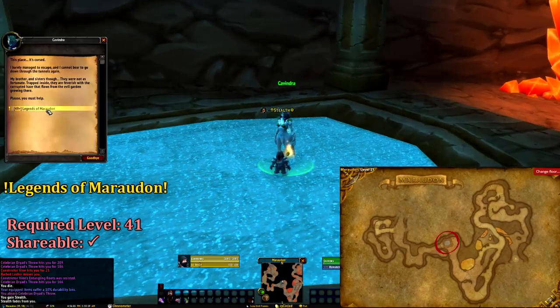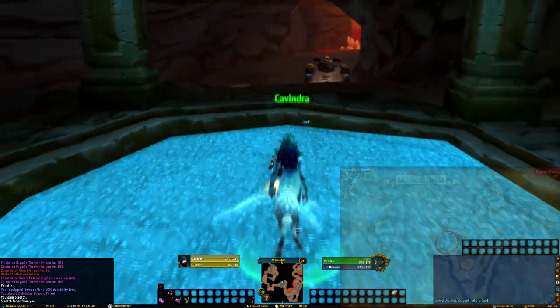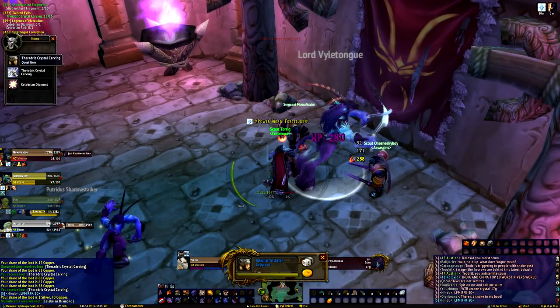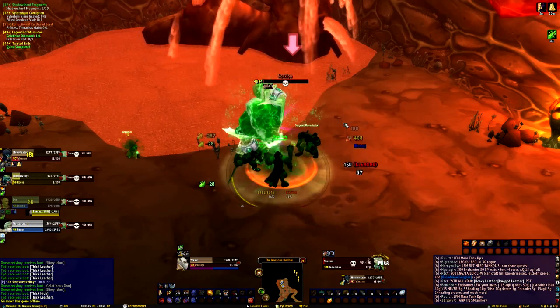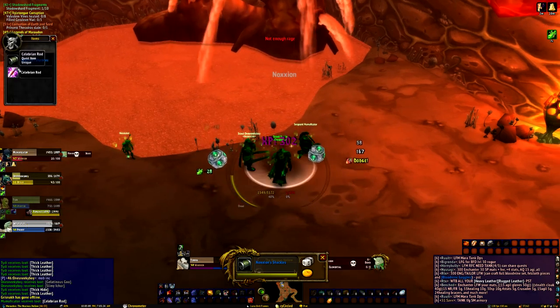Our second to last quest starts in the entrance area of Muradin. From Kavindra, we can pick up Legends of Muradin. This quest rewards more than 10,000 experience, as well as granting you the ability to teleport halfway into the dungeon. Kavindra requires you to collect the Celebrian Diamond from Lord VileTongue, and the Celebrian Rod from Noxian.